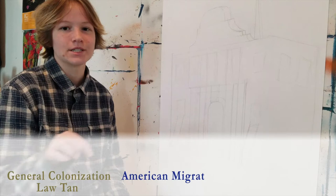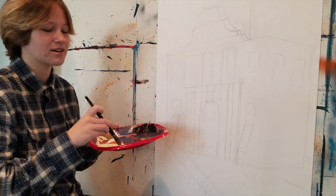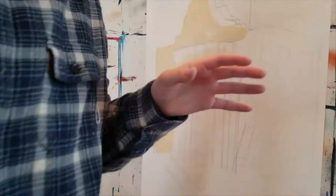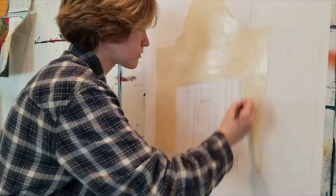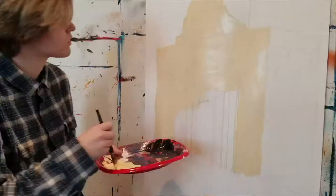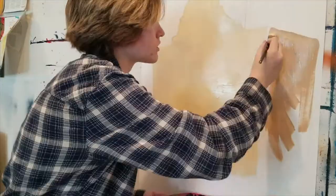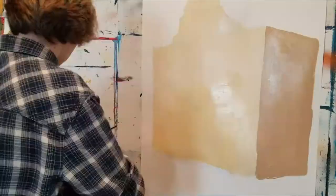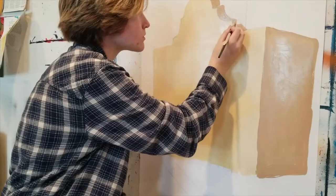Now to get started, we're gonna take a General Colonization Act 10 and we're just gonna put it all around this. When Mexico gained its independence from Spain, in 1824 they enacted this law which enabled people, regardless of race or immigrant status, to claim land in Mexico.